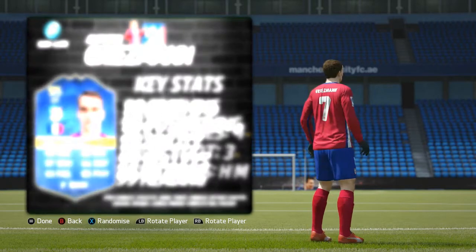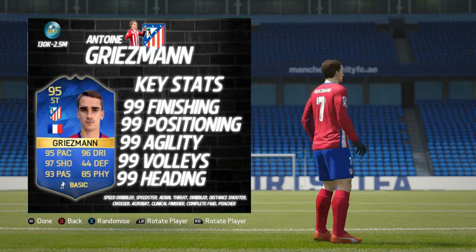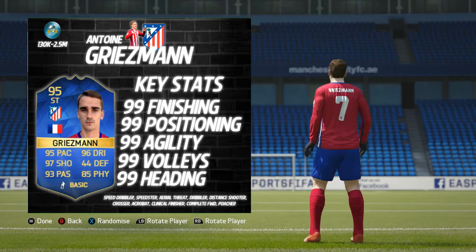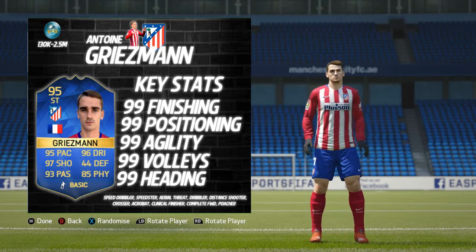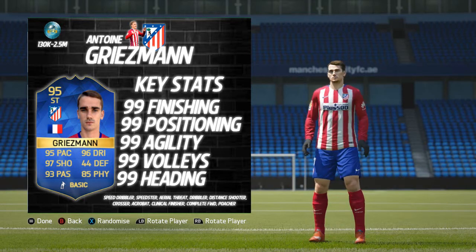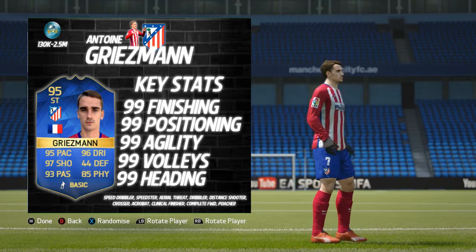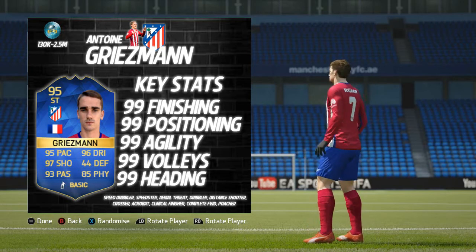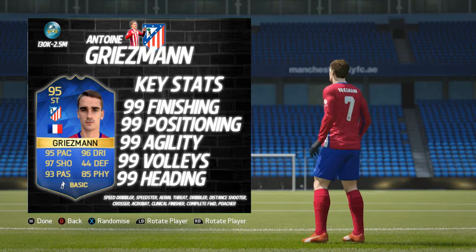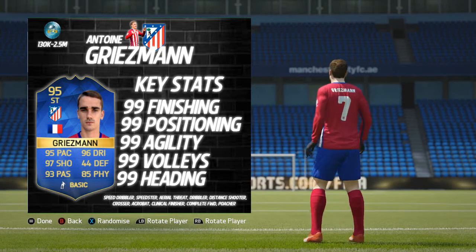The in-game and base card stats for this card — he is a 95, which puts him on the same level as Benzema, who I did a player review on yesterday. His base card stats are a little bit better than Benzema's: you're looking at 95 pace, 96 dribbling, 97 shooting, 93 passing, 85 physical and 44 defending. In-game, we've got our second 99 stat lockout — he's got 99 finishing, 99 positioning, 99 agility, 99 volleys, and 99 heading, and a couple of other 99s as well.